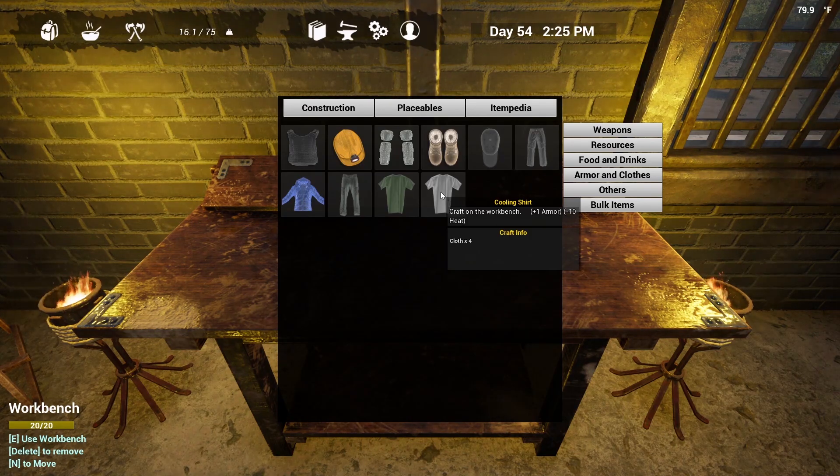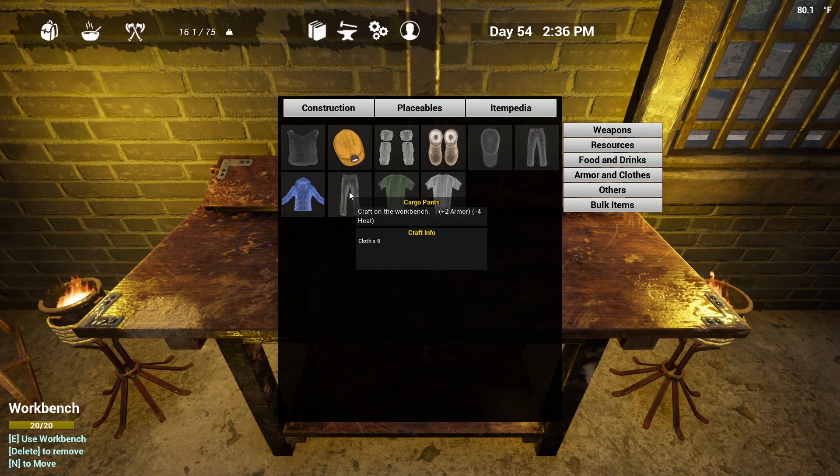So you definitely want to be wearing a cap during the summertime if you start to overheat. The next cooling item is the cooling shirt. This item will only cost you four cloth to make, but it will give you a negative ten to heat. The cooling shirt is hands down the best cooling item in the game. The last cooling item is the cargo pants. Cargo pants will cost you six cloth to craft and give you a negative four heat rating. So by wearing your cap, your cooling shirt, and your cargo pants, you can decrease your heat rating by negative 19 total. There are some days during the summer months that are extremely hot, and you will need all three items to keep yourself cool.